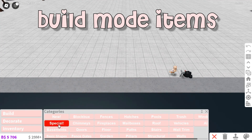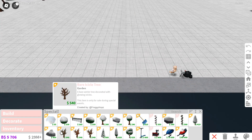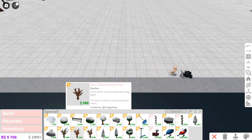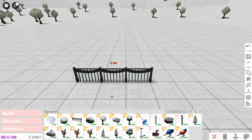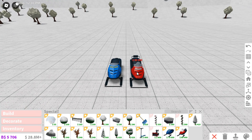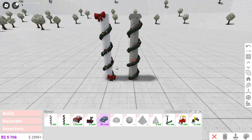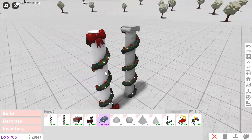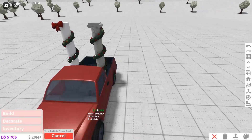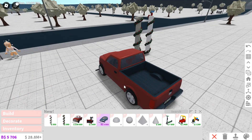So we have the special tab, and this is going to be all of our seasonal stuff. A lot of this is old stuff from past updates. We have snow piles, a little festive fence, and snowmobiles which are super fast on the snow. But I want to take a look at the new stuff. First of all, we have these garland wrapped pillars — these are so adorable. And then we have the TerraLite pickup truck, and oh my gosh, this is so realistic.